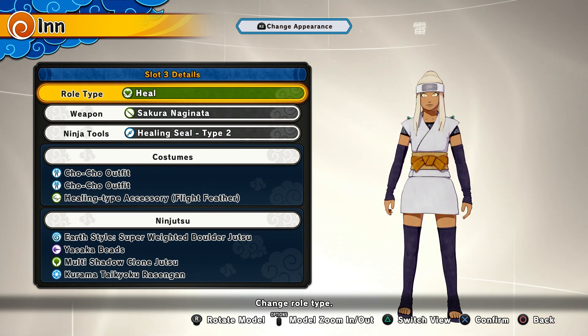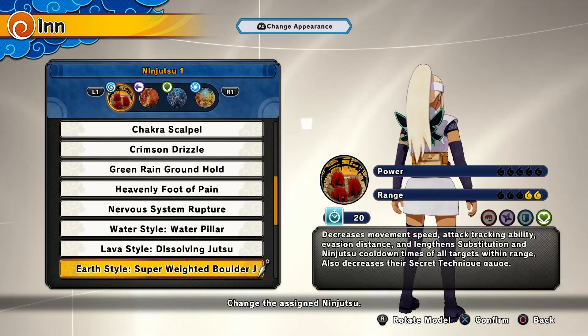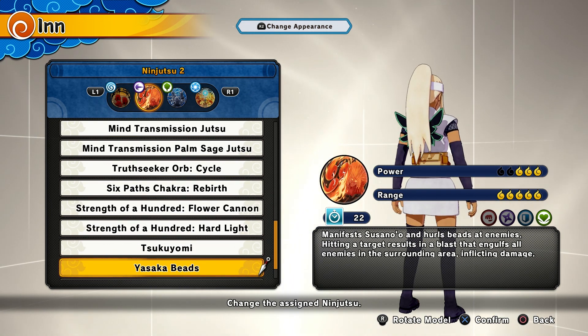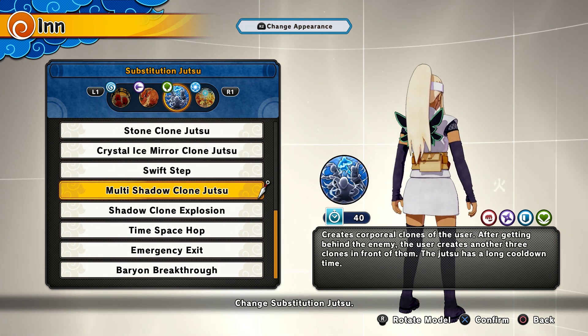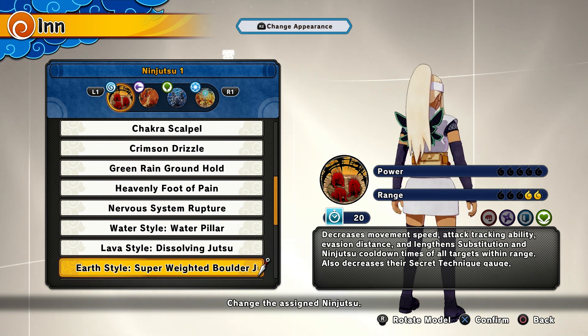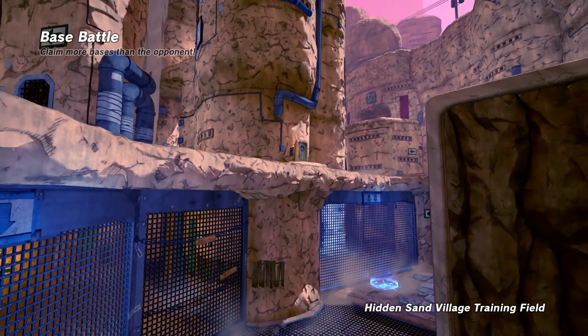For our second build: same weapon and ninja tool — the Sakura staff and the Healing Seal. The Chocho outfit is just for looks but we still have the wings, which is good. We have Earth Style Super Weighted Boulder Jutsu because we're likely going into a base battle and it's good for holding people down. Then Yasaka Beads from the Itachi DLC, Super Weighted Boulder from the Tsukagikami DLC, Multi Shadow Clone from the Adult Naruto DLC, and finally the Rasengan ultimate. The Super Weighted Boulder is there so I can hold enemies down when I activate the ultimate — makes it easier to connect.